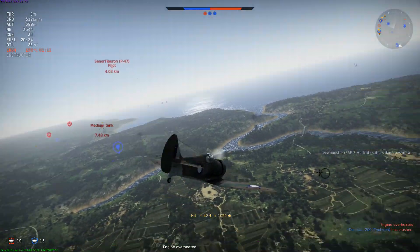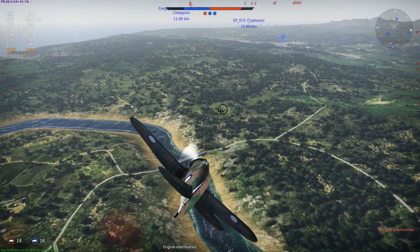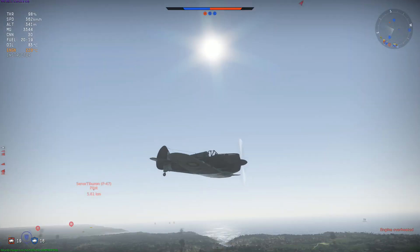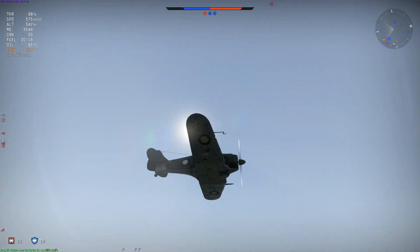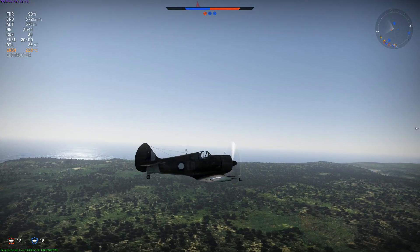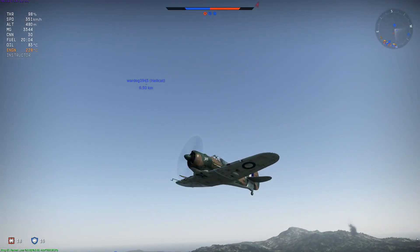When you run out of cannon ammunition, just remember you still have plenty of small caliber ammunition. This thing comes with four thousand rounds of machine gun ammo. The 7.7mm rounds don't do a lot of damage on their own, but when you use four thousand rounds you're going to whittle away a plane slowly but surely — you'll see that plane slowly disintegrate. I've actually managed to take down multiple bombers with just the 7.7mm machine guns.